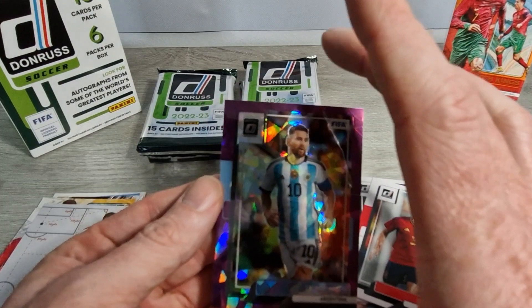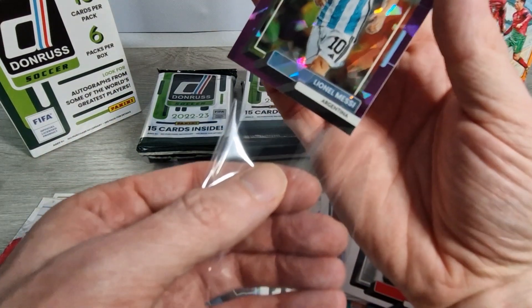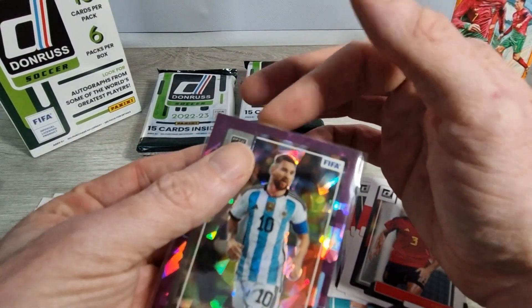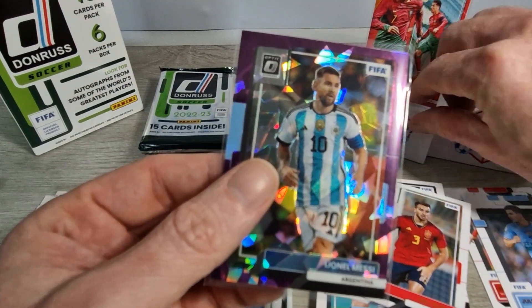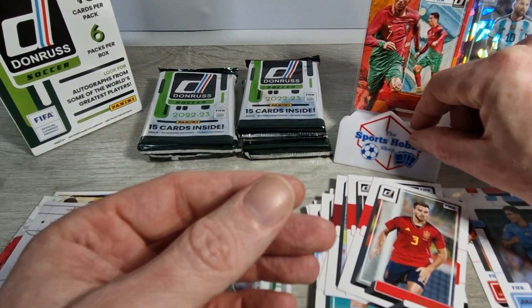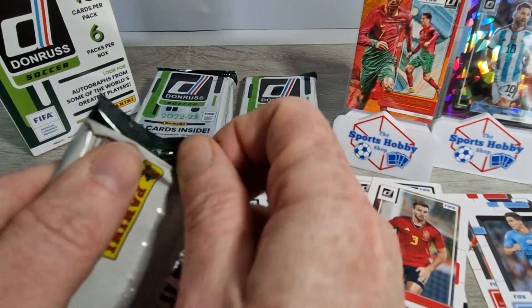So we've now got Pitch Kings Orange Ronaldo and a purple numbered Messi to 99 in his Argentina kit. We'll get a sleeve for this man - smash that like down below if you like that one. I wasn't expecting anything like that out of it - that's a beauty! He's all sleeved up and safe. We'll get Messi in beside his best buddy Cristiano - two boys, best friends forever!